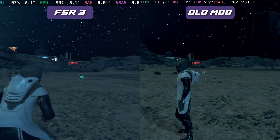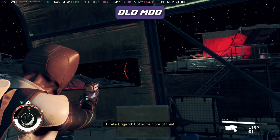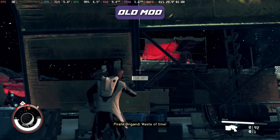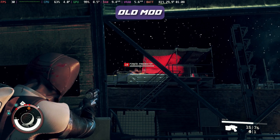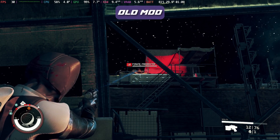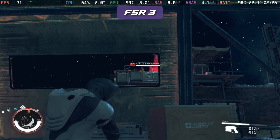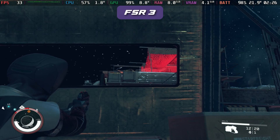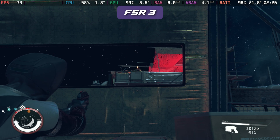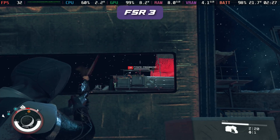We lost a lot of shadows and contrast in the modded version to get that extra frames per second, but now we get that without the need of the mod. You can see how pixelated the old mod looks in battle as we struggle to hold 30 fps at this mining station. Switching over to the FSR 3 version it still doesn't quite hold 30 fps absolutely solid, but overall it's a lot clearer and smoother and doesn't look like it's been downscaled to hell.